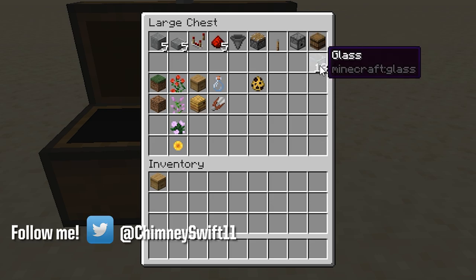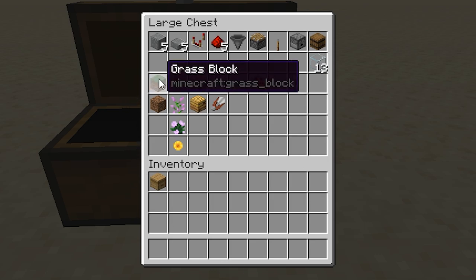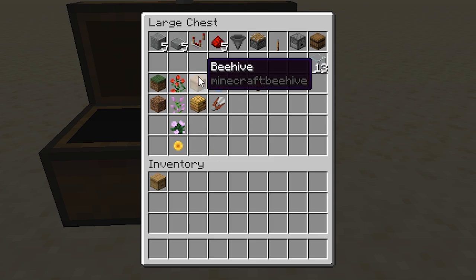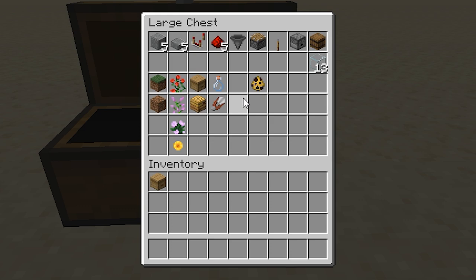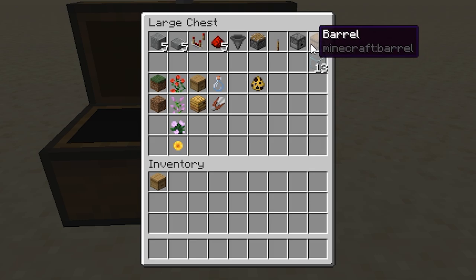You need 13 pieces of glass, though that's a little flexible because you can substitute any of the glass with a building block — I just like to use glass so I can see the bees flying around inside. You'll also need either a piece of grass or dirt, and any one of the two-tall flowers: rosebush, lilac, peony, or sunflower. You'll need bees housed inside either a beehive or a bee nest. Finally, you have a choice: if you want honeycomb, you'll need shears; if you want honey bottles to make honey blocks, you'll need glass bottles inside your dispenser.